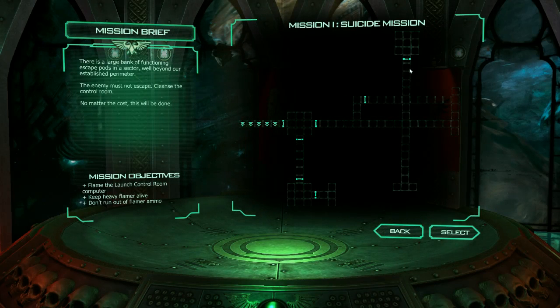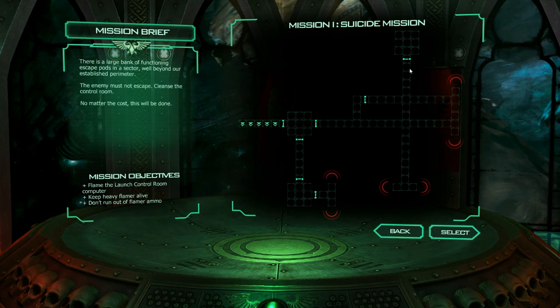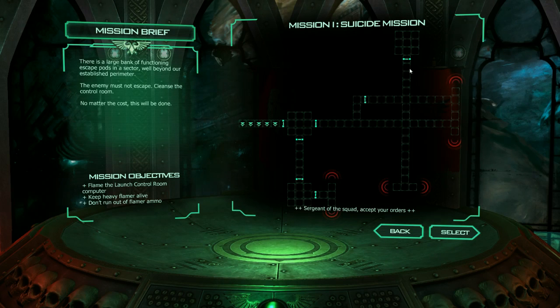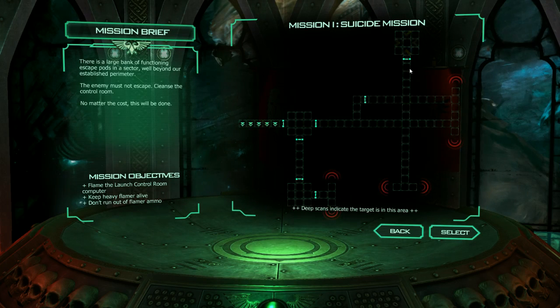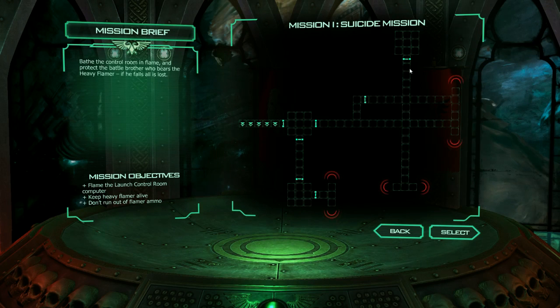There is a large bank of functioning escape pods in a sector well beyond our established perimeter. The enemy must not escape. Cleanse the control room. No matter the cost, this will be done. Sergeant of the squad, accept your orders. You command one squad. You will deploy your terminators here. Scanners have detected Xeno's life signs in these areas. Deep scans indicate the target is in this area. Bathe the control room in flame and protect the battle brother who bears the heavy flamer. If he falls, all is lost.